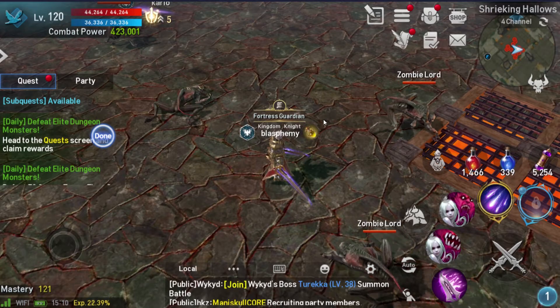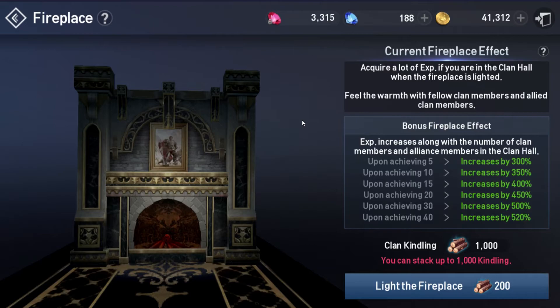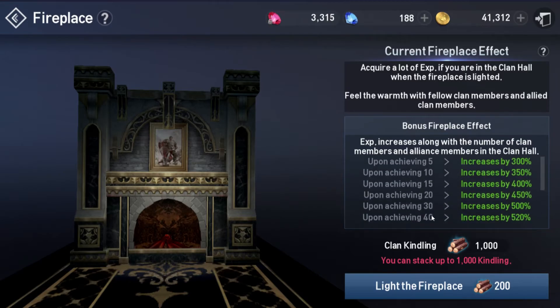From a clan standpoint, try to find a clan that is active with active allies doing fireplaces. You can get so much experience from fireplaces. If your ally is doing one you won't get the full bonus for the number of people present, but you'll still get a lot of experience so it's worth going. Support your allies and show up for your clan's fireplaces — even if you can't be active, go AFK in the fireplace in your clan hall and you'll still receive the experience. Try to be with a clan and ally group that can do two or three fireplaces every single week.